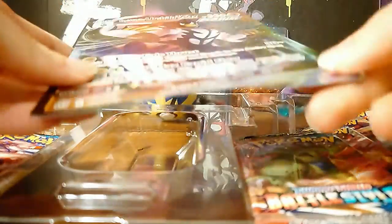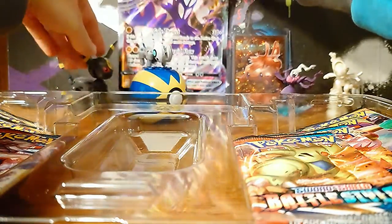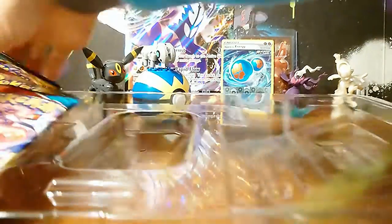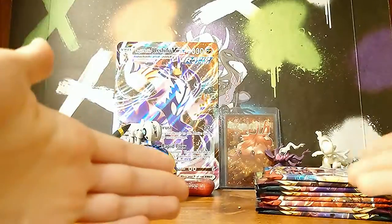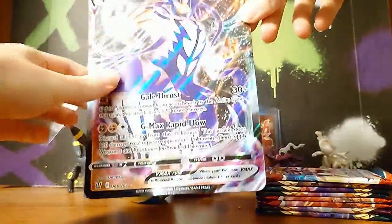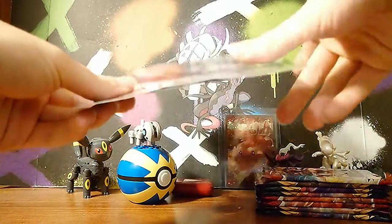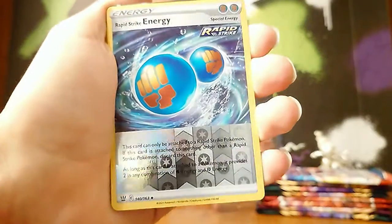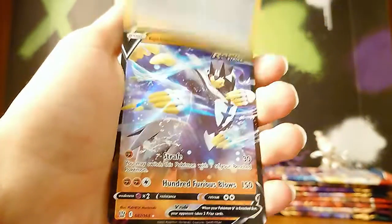Oh Jesus, oh my — that's bent. So with the Rapid Strike Urshifu VMAX set, we get this giant jumbo card of the VMAX card. Sadly, this one ended up being a bit bent, as you can see. I don't know how that happened. And it also comes with a Reverse Rapid Strike Energy card — kind of neat.